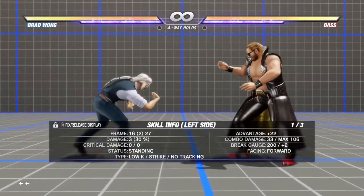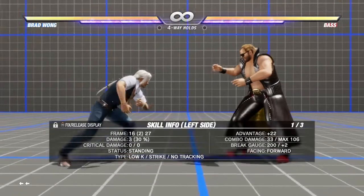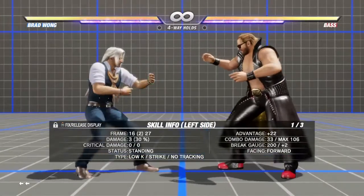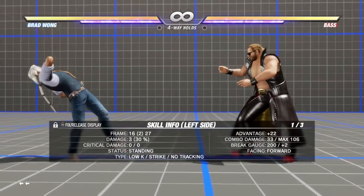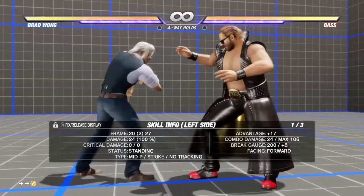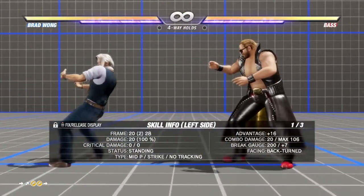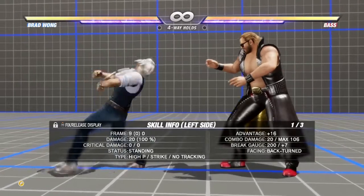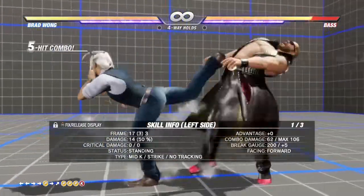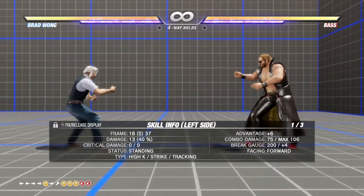Long-range attacks — he doesn't have many attacks that reach a far distance. This would be about your long-range distance right here. Forward forward punch can also lead into a combo with forward punch punch. You'll see him sway to the left after that.